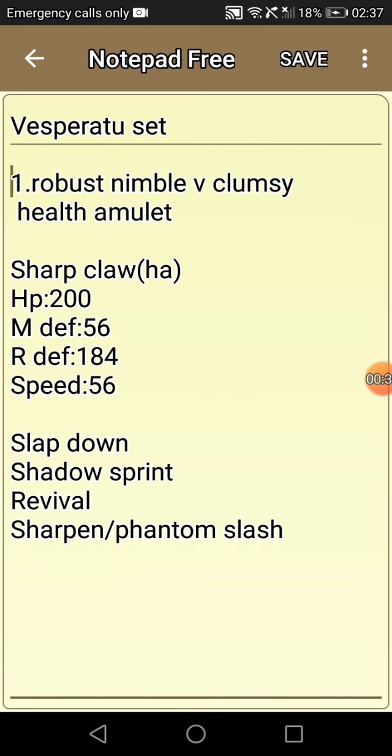For the first set, we have robust, nimble, very clumsy, with HP amoled — aka health amoled. Sharp claws: 200 HP TP, 56 melee defense TP, 184 range defense, and 56 speed. The HP and range defense basically lets you tank two main spirit hits.